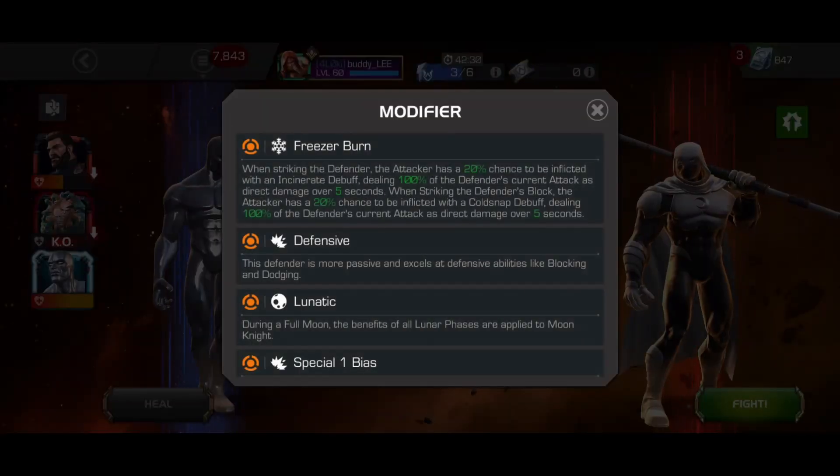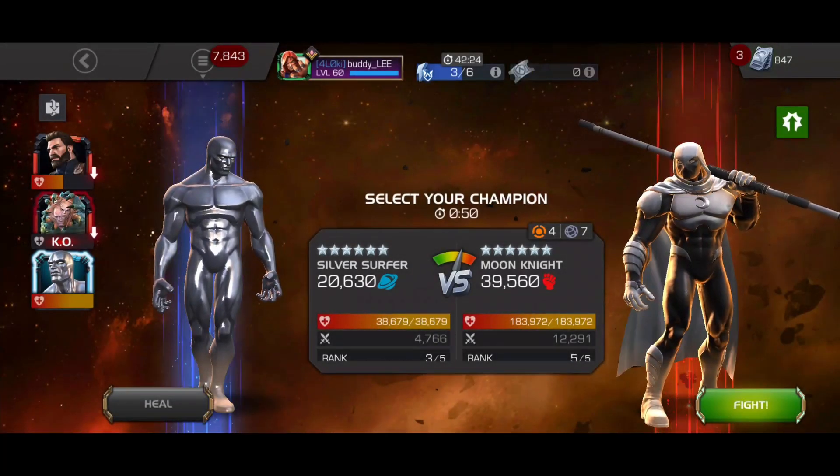The first example is here in Alliance Quest — this is day 5 map 7 on path 1 in section 2. These fights all have Freezer Burn, so hitting the defender places Incinerates on me and hitting block will place Cold Snap, and Silver Surfer doesn't have to worry about either and will benefit with willpower healing.